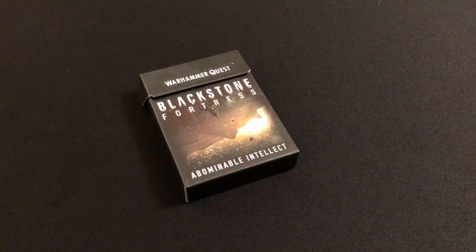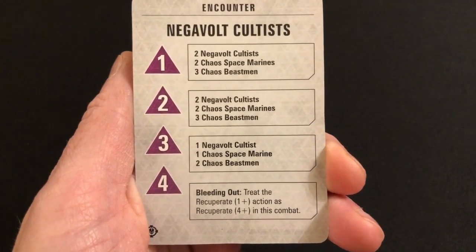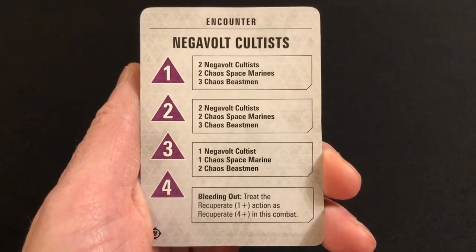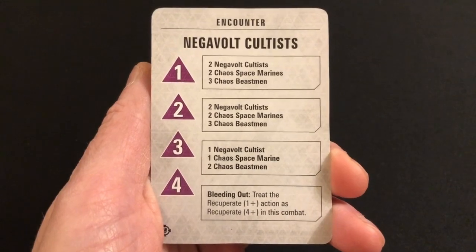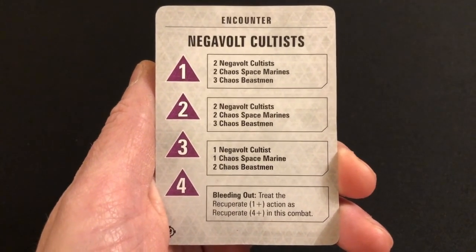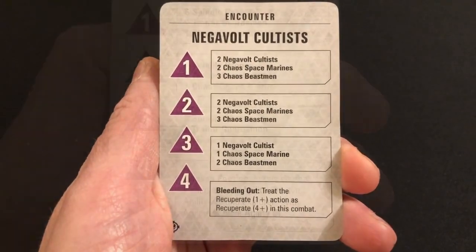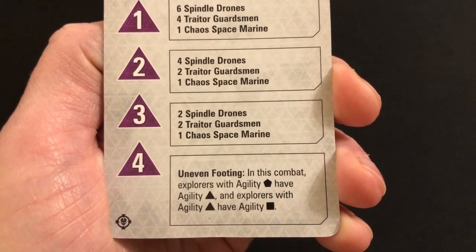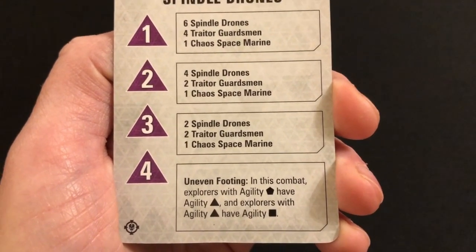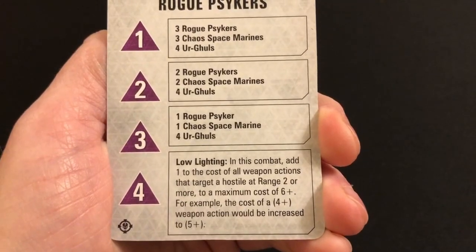My top 20 Abominable Intellect twists. First up: 'Bleeding Out' — treat the Recuperate 1+ action as a Recuperate 4+ action in this combat. There is an argument this falls into the restricting options category, but I find it's just one of those twists that makes you think a little bit differently about how you're going to use your activation dice. It makes it harder to actually recover wounds when injured — you might have to use some of your weaker dice and miss out on some of your high-powered attacks just to stay alive.